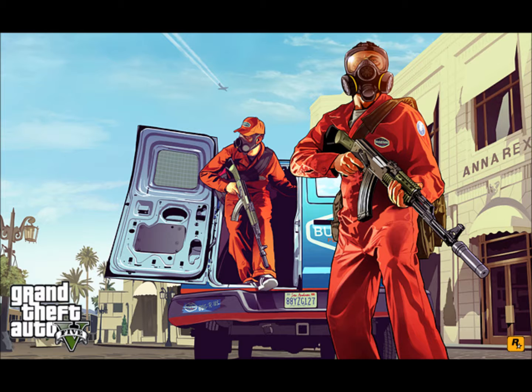The guy in the back there — I think that's Trevor — gotta wait until I do this mission. You can see above the van there is a jet; I'm glad they brought that back from San Andreas. They're both wearing gas masks, and I'm pretty sure you have to gas the place or smoke it.